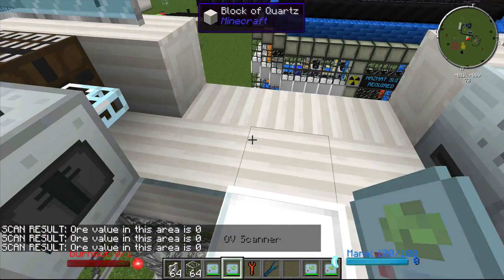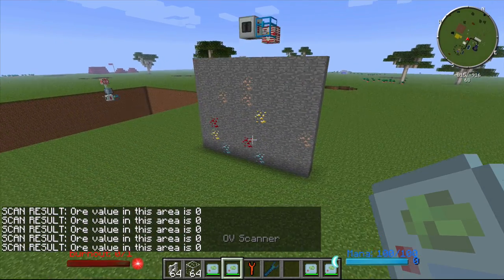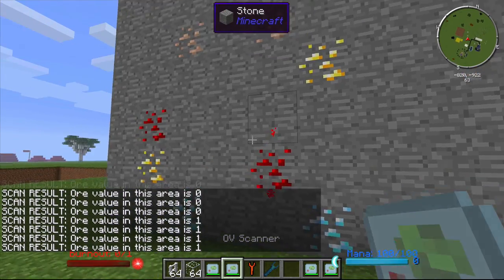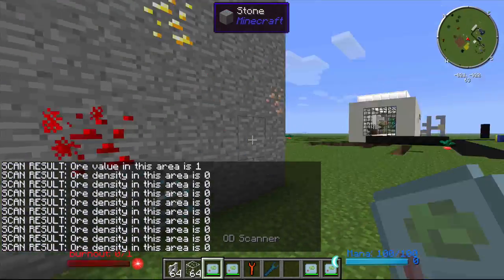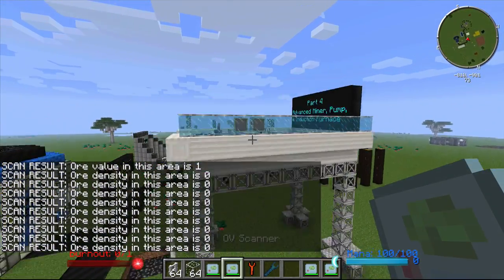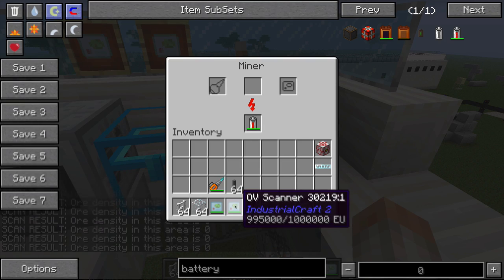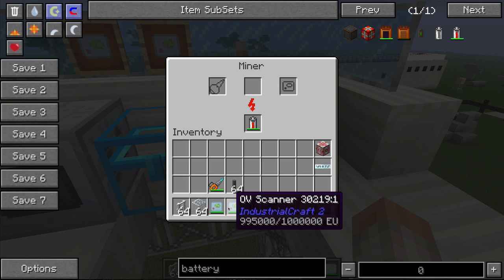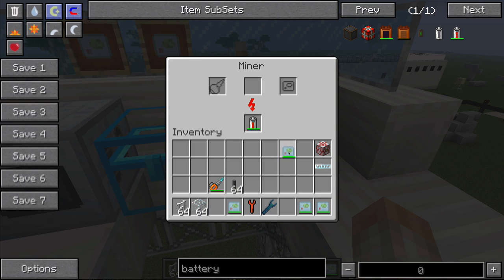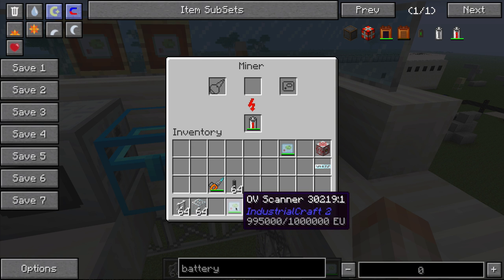What does an OD or an OV scanner mean? If you right click it will tell you the ore density and the ore value. The OV scanner is a little bit more superior — the ore value is 1. The OV scanner holds much more EU than the OD scanner, so it's the superior option. This will change the mining radius of your miner: the OD scanner changes it to 5x5 and the OV scanner changes it to a 9x9, which is huge.